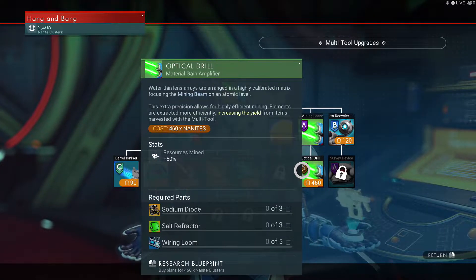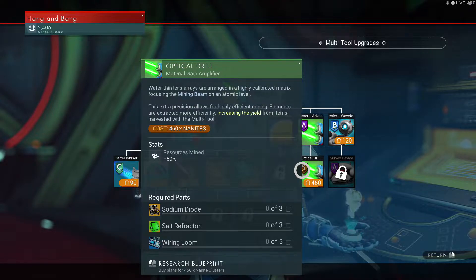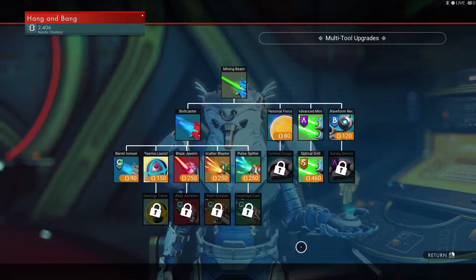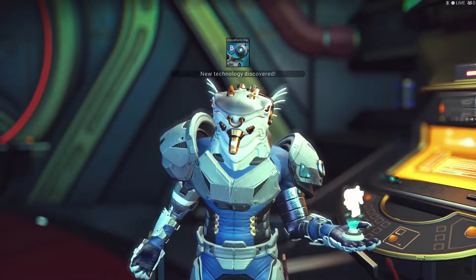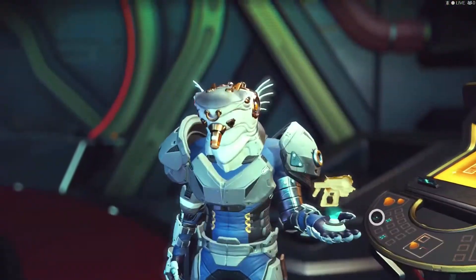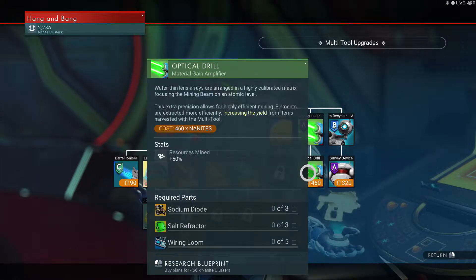Optical drill. Not right now. What do we need right now — something like this. Waveform recycler — okay, let's do that. He's going to kick me out and then I have to go back to him again. I've been farming some nanites on the other side.